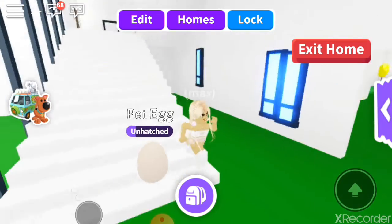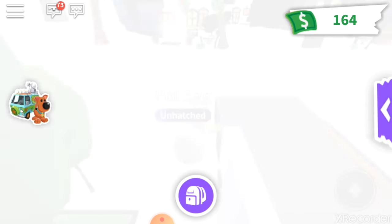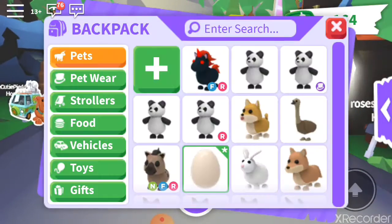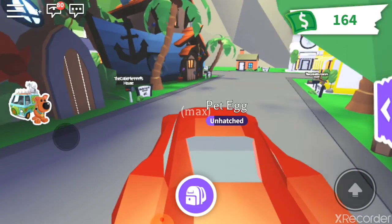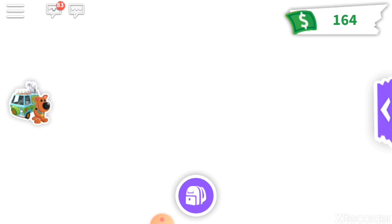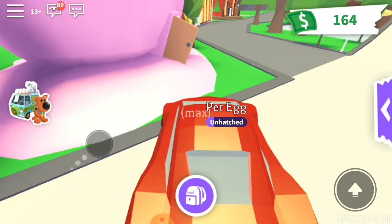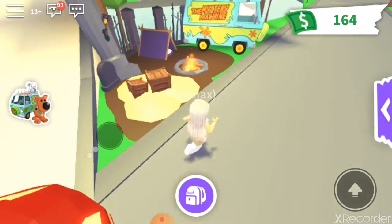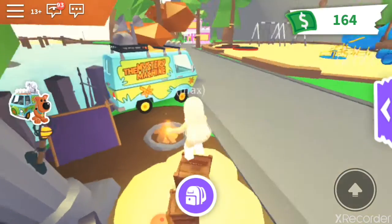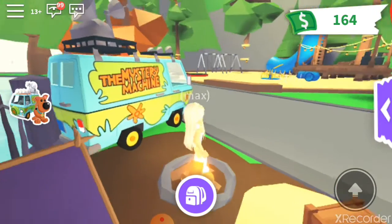If you come over here and go outside your house, you go to the exit. I'm just going to get a vehicle out. Once you reach the exit, if you play Adopt Me you would remember the panda update and then the flower update. It was right here, which is Scooby, but you won't be able to see it because I've already got Scooby. You get a Mystery Machine here, and then there's a fireplace right here.